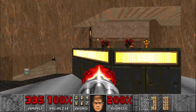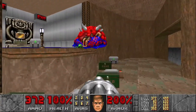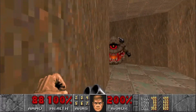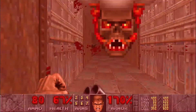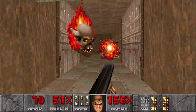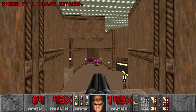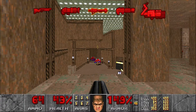Watch out for two chain gunners right here. Head up and over to this side — there are going to be two more pain elementals just around the corner. Grab the yellow key here, and when you grab it and jump down, that wall just below the crosshairs is going to open up with some revenants, so get ready.